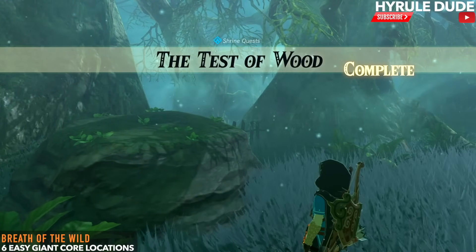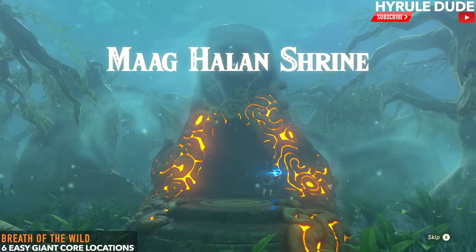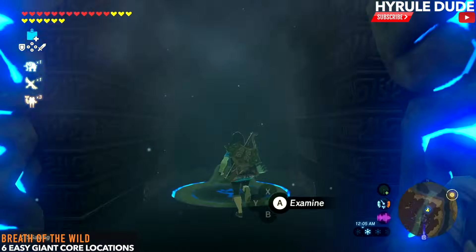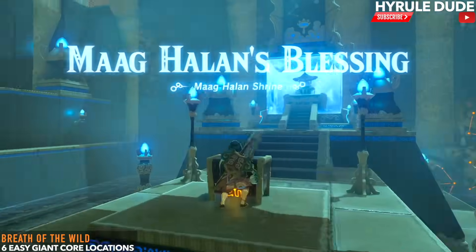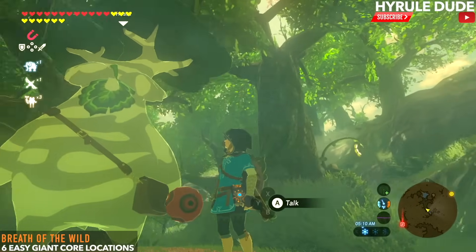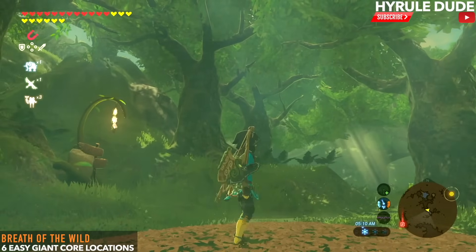The Test of Wood is complete. This is a blessing shrine again — no trial, just go to the treasure chest, collect the giant ancient core, and the spirit orb as well. Now we're back next to Hestu and heading to the final giant core location.